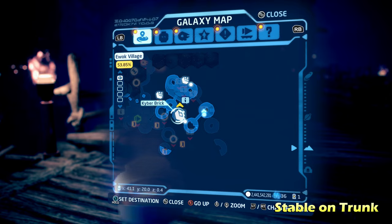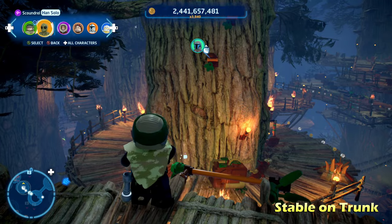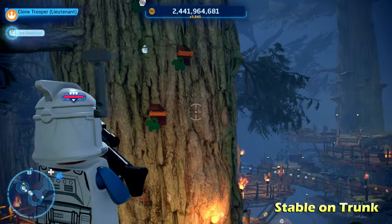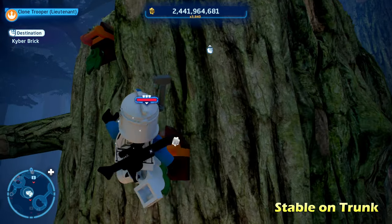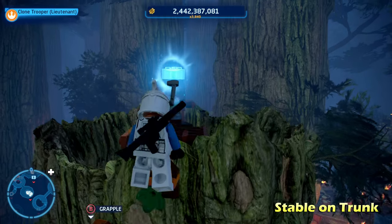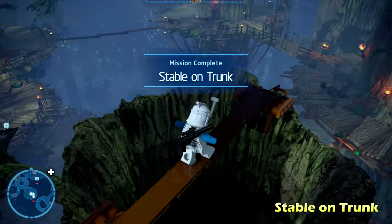Next we've got Stable on Trunk, which is more in the middle of the map. There's going to be a grapple hook on the side of this tree, so make sure you switch to a character that can grapple — like a hero, bounty hunter, or astromech droid. Climb all the way to the top, then go across this tree trunk to get the Kyber Brick for Stable on Trunk.